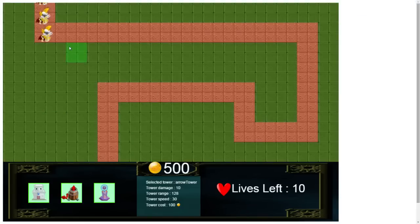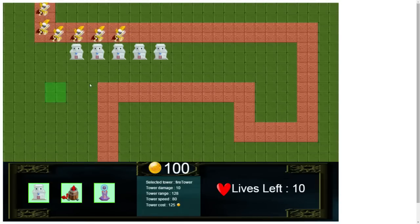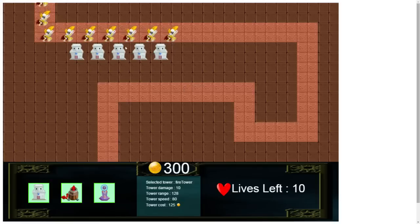Now we're going to win — let's build some of these guys. If you choose another tower, building mode does not exit, which is convenient. But if you choose the same tower you've chosen previously, it will exit building mode. It takes around three or four hits to kill these guys and they pay 50 gold per death.